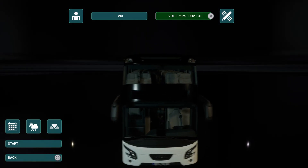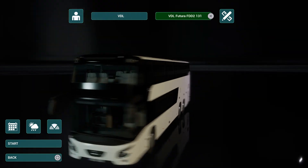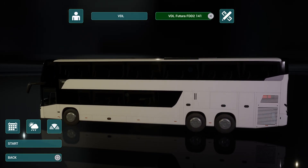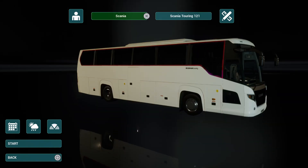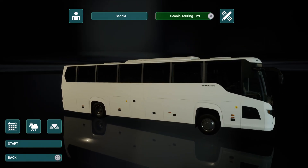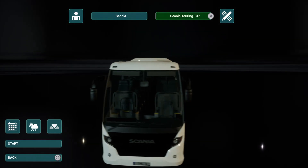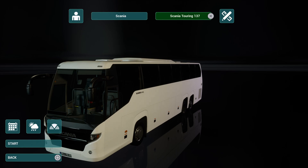You've got the 131, which is a double-decker. I've actually purchased myself one of these in the game, so we'll be testing that out and there'll be some footage coming in the near future. And the 141, which by the looks of it is a slightly bigger double-decker. And then you've got the Scania, which you get three of: the 121, the 129, and the 137. So it's a very brief look there, and you can customise the colours with them.